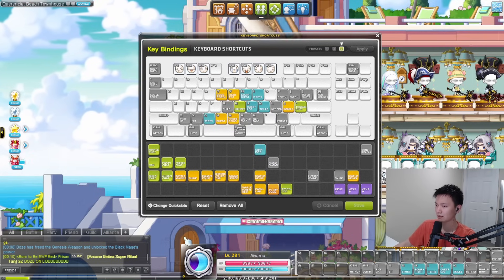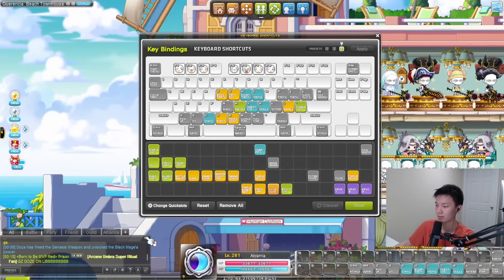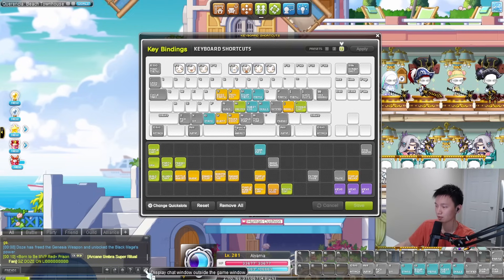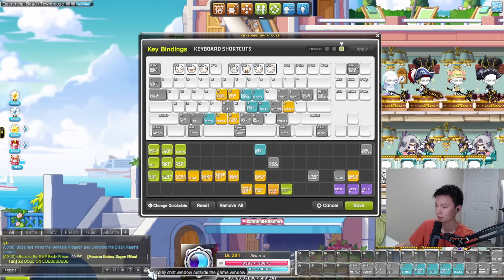Toggle chat is only relevant if you use internal chat — it just toggles the minimize and maximize button. I personally use external chat because I play windowed. I know some people have difficulty using external if they're on full screen, but this button's not that necessary. So we'll remove both of those as well.